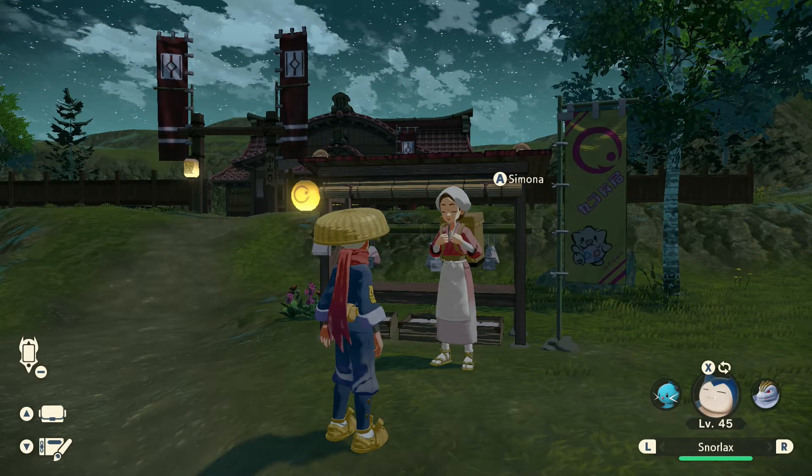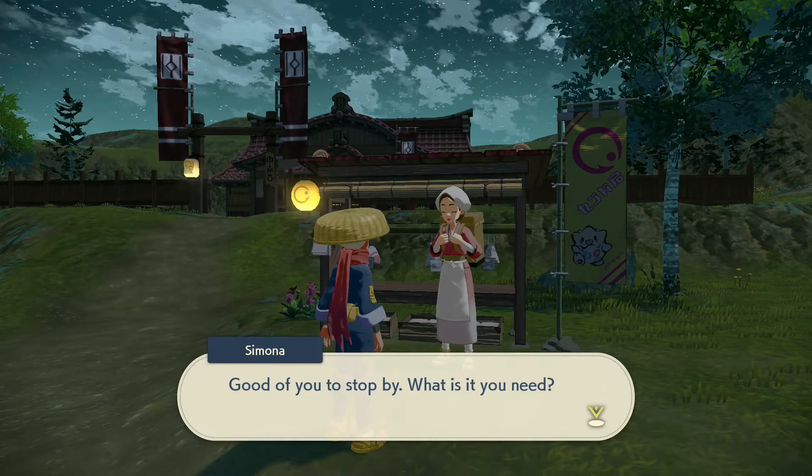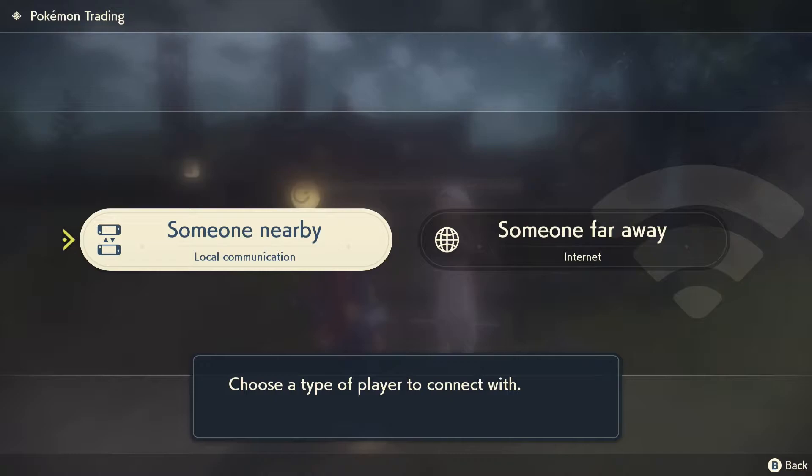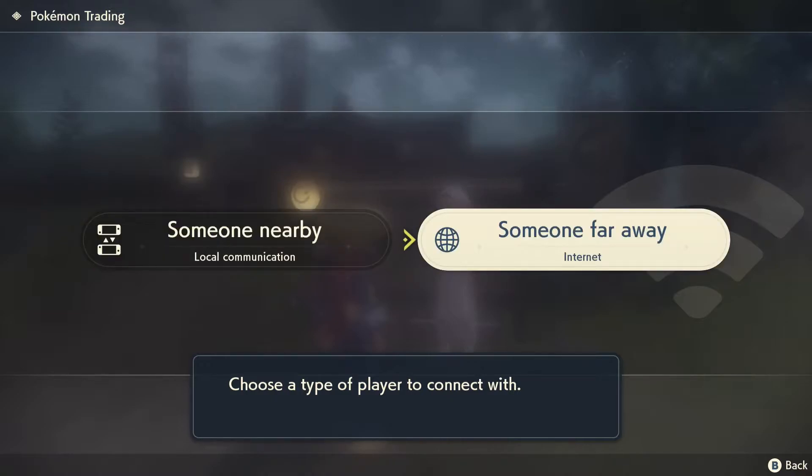Step number 2, talk to the lady and select I want to trade Pokemon. Step number 3, select someone nearby if you are couch co-op with a friend, or someone far away if your friend is somewhere else on this planet.